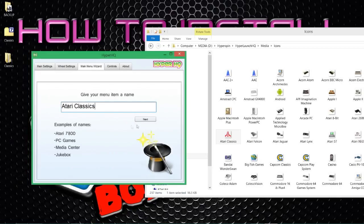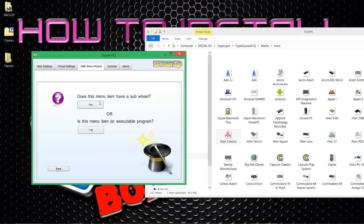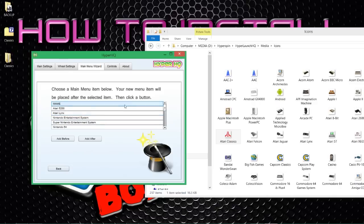Press next. 'Does this menu have a sub-wheel?' - basically, once we click on Atari Classics in our main systems wheel, will it have a wheel underneath? Yes it will, because clicking on it we want to load our games. 'Is this item an executable program?' - no, we want to open up the wheel so we can choose the game to play. So 'does this have a sub-wheel' - yes it does. Then it asks where we want to place this wheel in the systems wheel. I'll try to keep all the arcade-related things together.